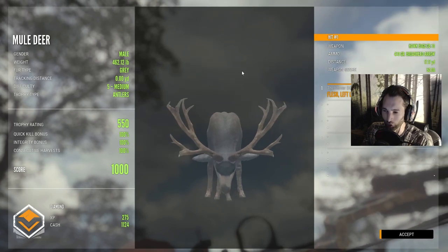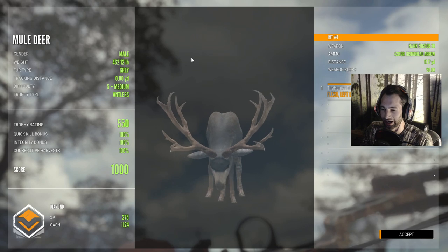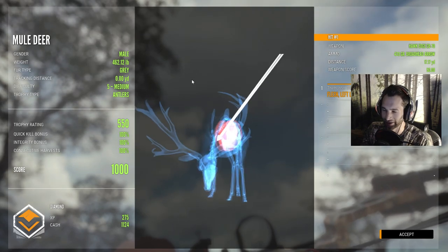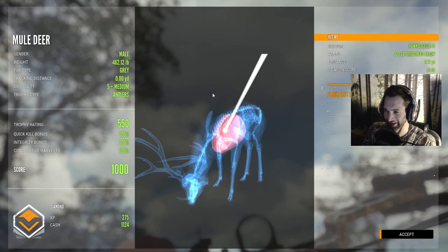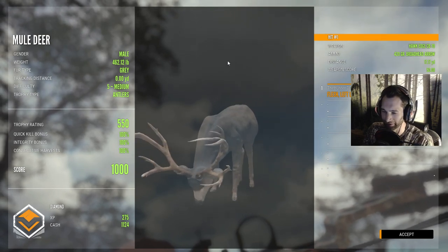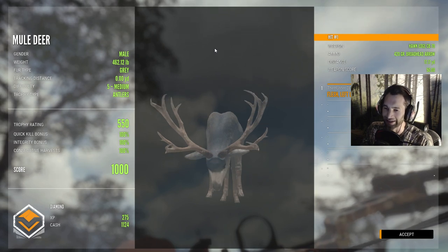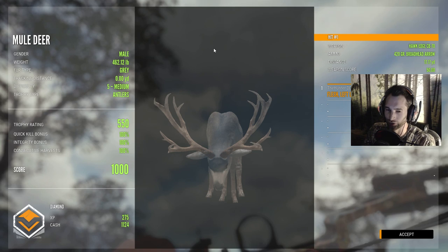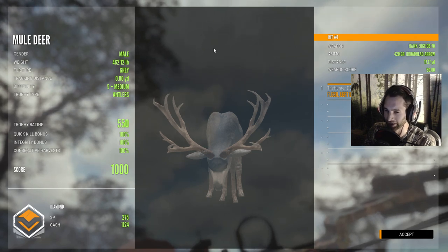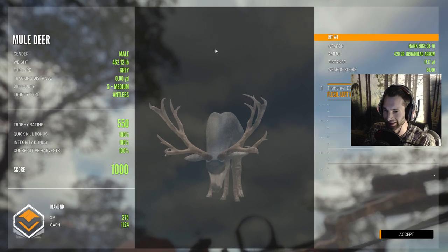I've wanted one of these for so long, especially with a big rack like this. Let's take a look at the shot — almost a heart shot, a little bit too high. 17-yard double lung liver shot, so he was absolutely smoked. And this thing is massive: 1000 scoring with a trophy rating of 550. He weighed 460 pounds.